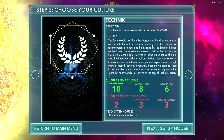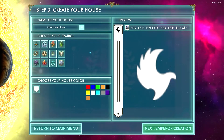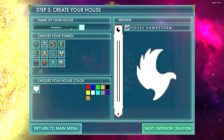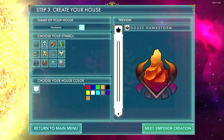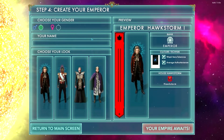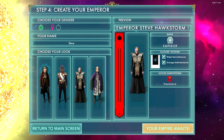We have it selected. Now, we're going to go ahead and select the house. This is your house, and you will actually create it. The first thing you will do is enter your house name. We'll call ourselves Hawk Storm, and we'll go ahead and select this fire-looking symbol. Then, we're going to select our background color — since we have red, we'll go ahead and select red with red. The final step is to select the name and look of our emperor. We'll go ahead and enter Steve, and we'll have this crazy-looking guy.